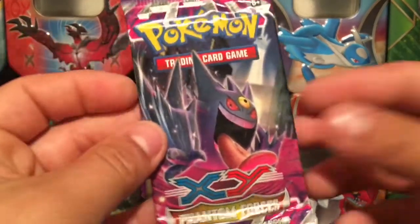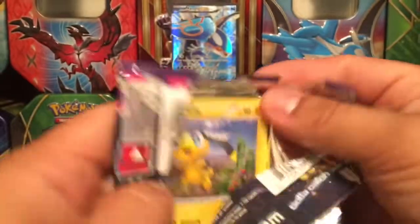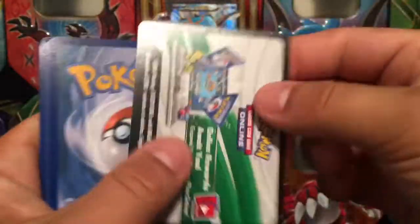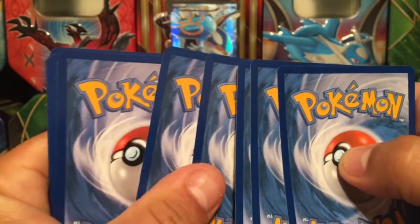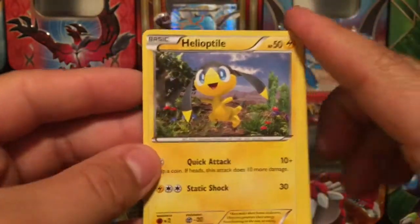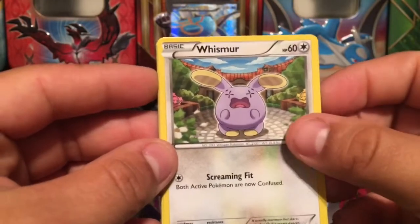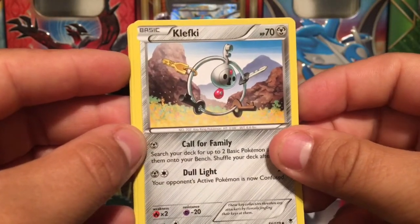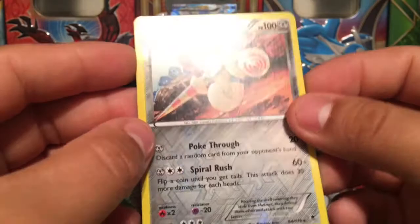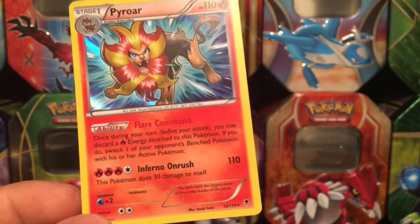Phantom Forces pack with a Mega on the front. From this pack we got Fletchling, Mawile, Mismagius, Zubat, a Double Colorless Energy, Fletchinder Skarmory Reverse Holo rare card, and for the last card we have a Pyroar rare holo.